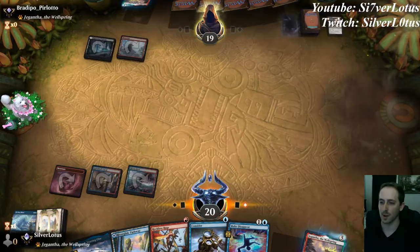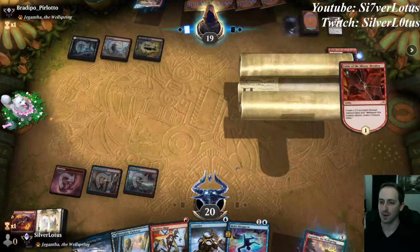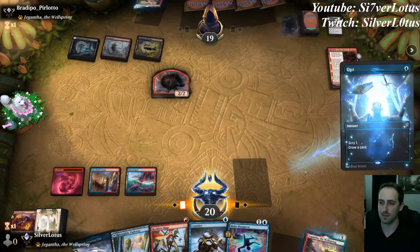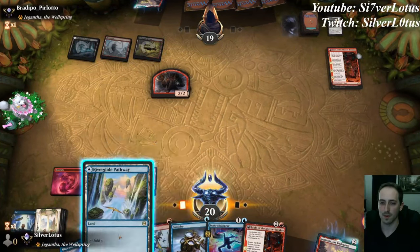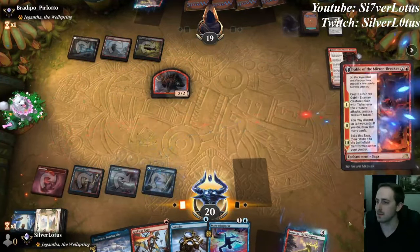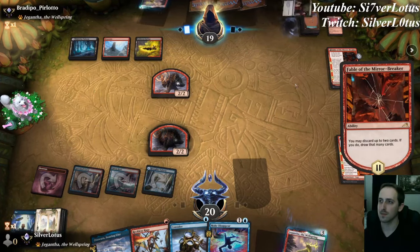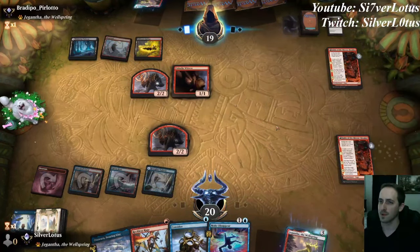Opponent gets another copy of Fatal Push. Opponent plays Fable, gets a 2/2 Goblin — when it attacks, they get to make a Treasure Token. Let's see if we can draw some kind of answer or threat. We draw our own Fable. Let's go ahead and play Fable. Opponent gets to loot two cards and plays another Unlucky Witness. Let's see if they have a way to destroy it.